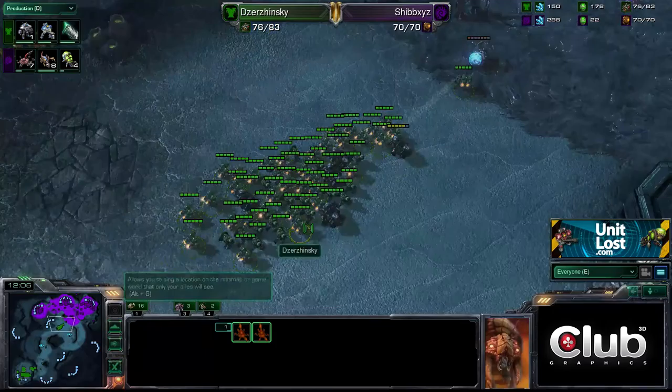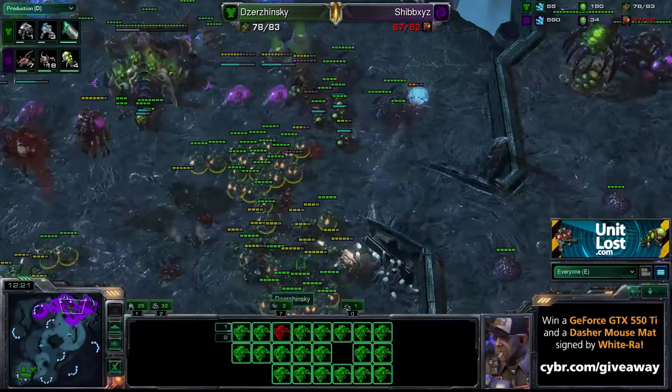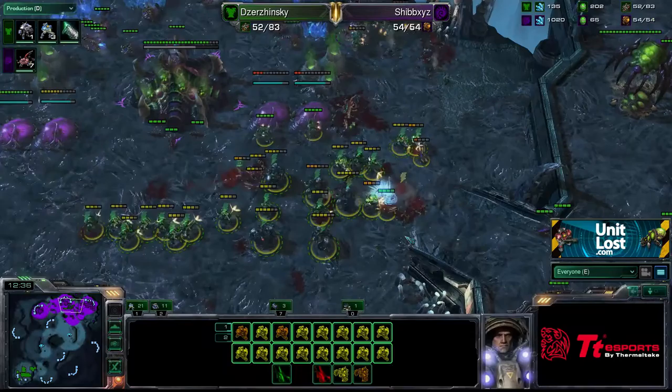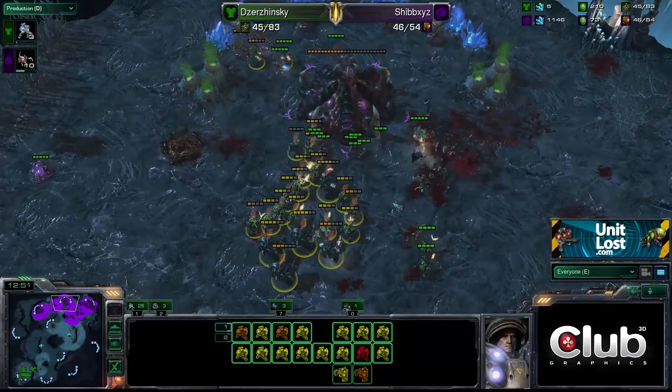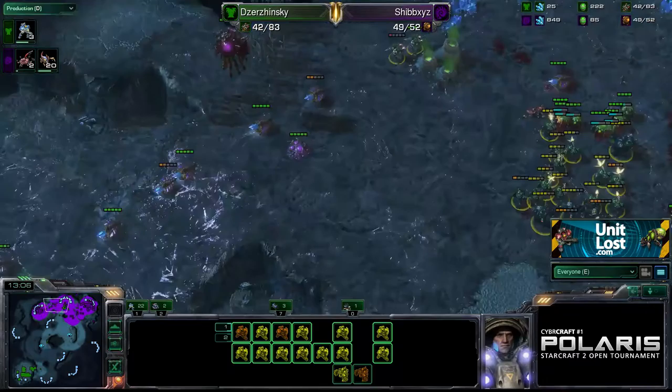He's pulling everything back, Shibs is — dropping as many spine crawlers down as he possibly can. Are they going to be spawned in time? No, I don't think they are. This is going to be sickening. There are a lot of SCVs there — use the SCVs as tanks to push him back. The Queen's running away — she's going to get smashed — she's gone now. Spine crawlers are going to spawn but there are that many units. He's going to lose his natural, Shibs is. The natural's gone, wiped clean. A total wave of Marines and Marauders just washed straight over it — smashed it to pieces.